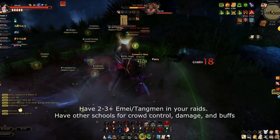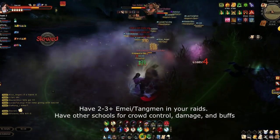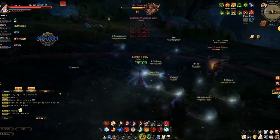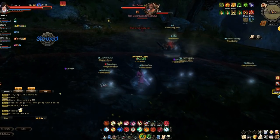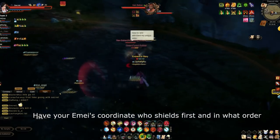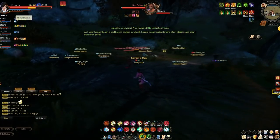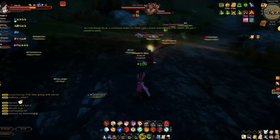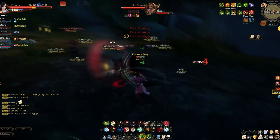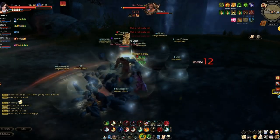When setting up your raid, make sure you have a few emaze and a few tangmans. Tangmans are important for the debuffs they can stack when they max their second internal, and emaze for the shield. Shields are really important on a lot of bosses, so coordinate who shields first. It's really helpful to be in voice chat so you can tell those emaze when to shield and who's going next — that way they don't cancel each other out. For non-assassin bosses, you want the emaze to aggro the boss first so they can build up rage for their shield.